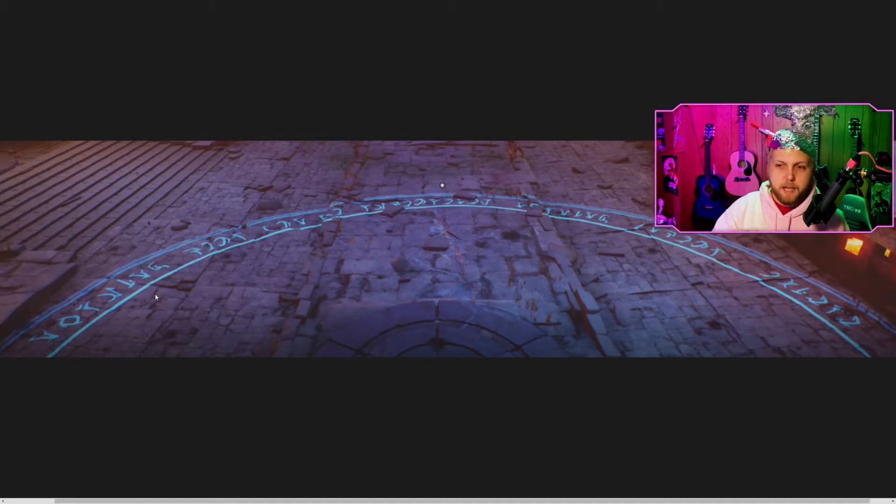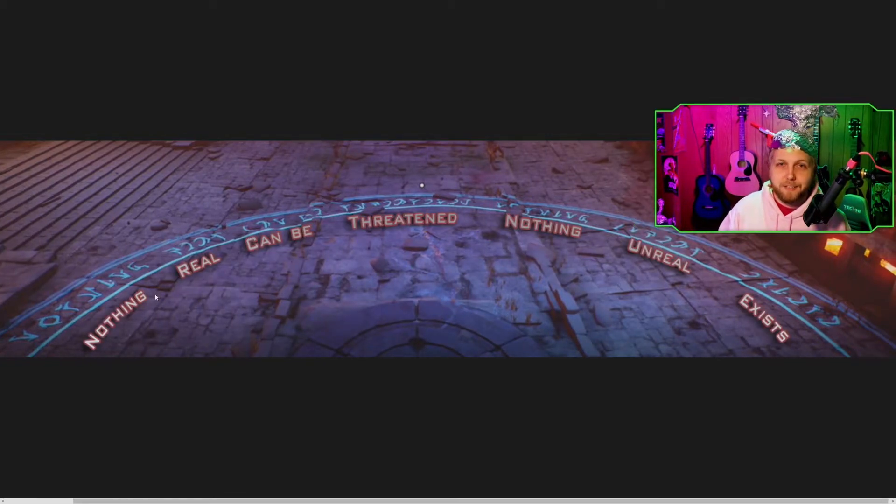We had a clear shot of it — it cycles around twice. What we figured out is that you can determine all the words by inputting the letters you know and working out the rest. We decoded the tower text as: 'Nothing real can be threatened. Nothing unreal exists.' Figuring this out gave us a lot of additional letters of the alphabet, so going forward we could decipher almost any blog post they release.